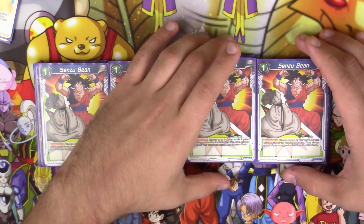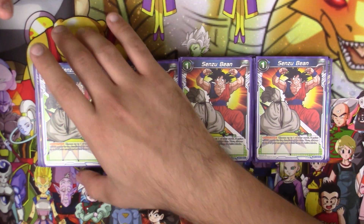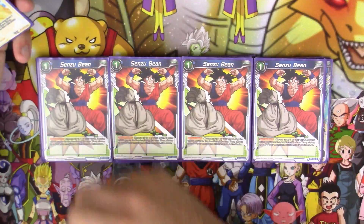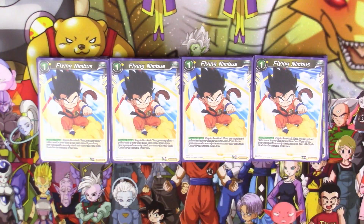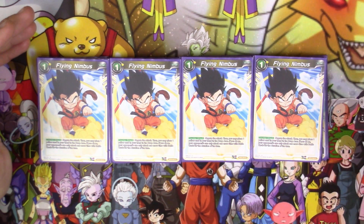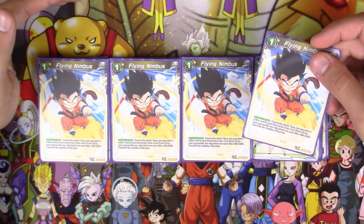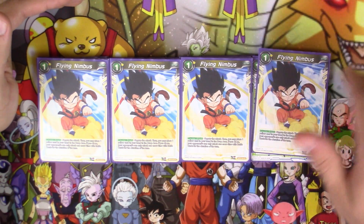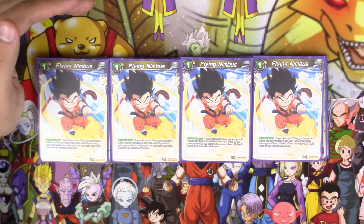Along with Planet Vegeta, we've got four copies of Senzubean, of course — just too amazing not to run. It helps you re-stand energy when you don't have Trunks in hand. You want as many ways to re-stand your energy as possible, because that's how you keep the endless loop going — that's how you keep the storm going. Last but not least, four copies of what is probably the most amazing negate in the game right now: Flying Nimbus. It's a one drop of yellow. You negate, then place a yellow card from your hand in the drop area, and if you do, your opponent's battle cards can only attack one more time this turn. This is why so many decks are trying to fit in yellow — because Nimbus is like the only way to really stop any storm deck. Especially in the mirror match, which you will definitely see at a big tournament.